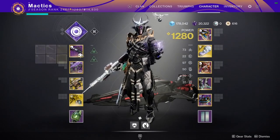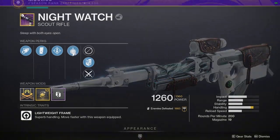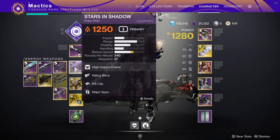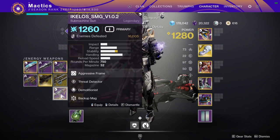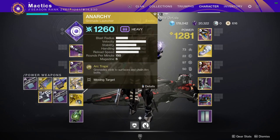First, let's talk about loadouts. Everyone should have a kinetic scout rifle with explosive rounds — the one you get from the New Light Quest is perfectly fine. One person needs a solar anti-barrier weapon; the other two can run any other anti-barrier weapon. I like Stars and Shadow for solar, and I go SMG otherwise.